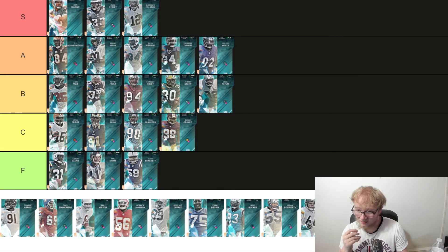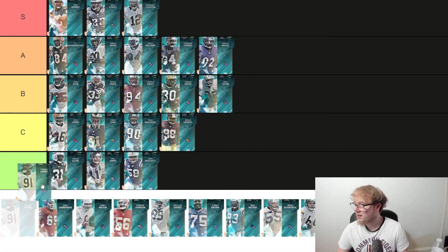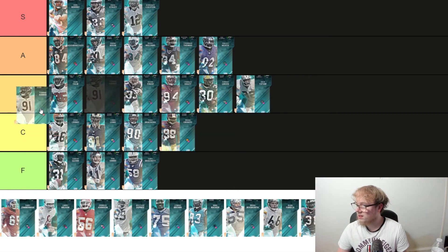Chicago has Tommy Harris — 6'3", 295-pound defensive tackle with 84 speed. That is insane. 90 power move, 88 strength, 90 block shed. This card is really good. Is it better than Haloti Ngata? Height and weight wise, no, but statistically they're close. We'll put Tommy at B, just under A tier — he's close.